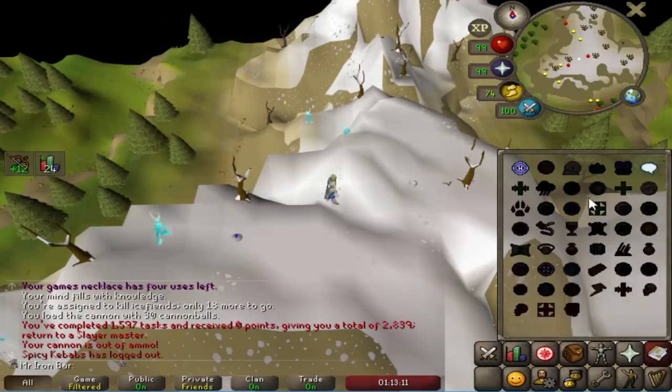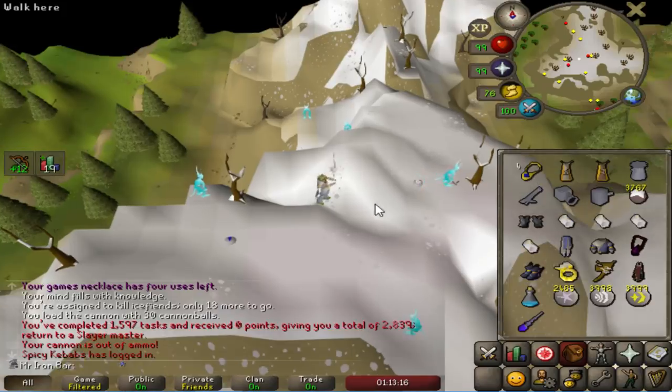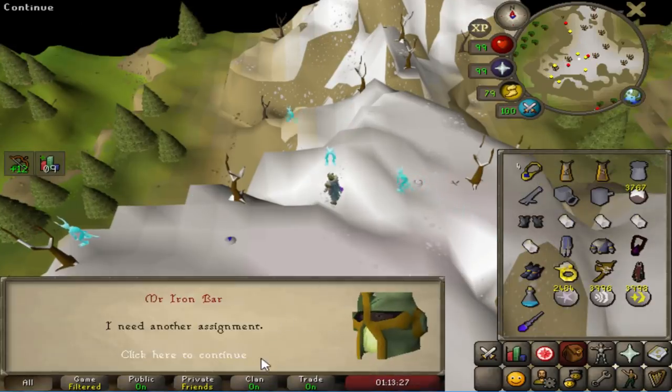I've done a few tasks with Turiel, and I realize running from Birthob to talk to him is a little bit time-consuming. Since I know I'm going to talk to this guy so often, I'm definitely going to be using NPC contact.